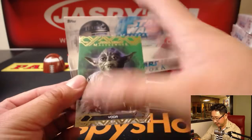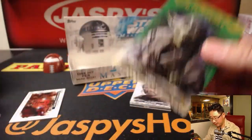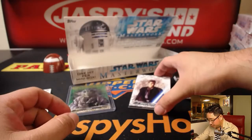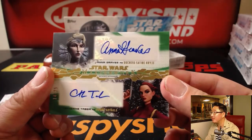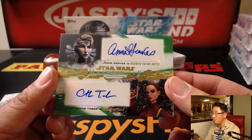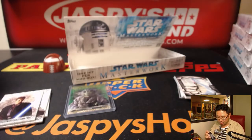Just conveniently has rocket boosters. There's Yoda — 48 out of 99. There's Galen Erso. There's Anakin Skywalker. And a dual autograph — 14 out of 25. Anna Graves as Duchess Satine from Star Wars Clone Wars, and Catherine Tabor as Amidala from Clone Wars as well. Nice dual autograph out of 25 — that is strong.